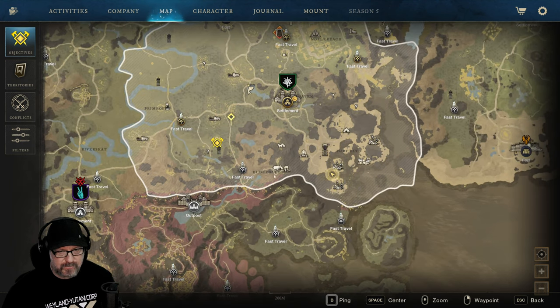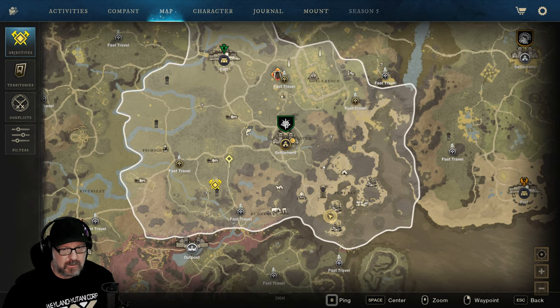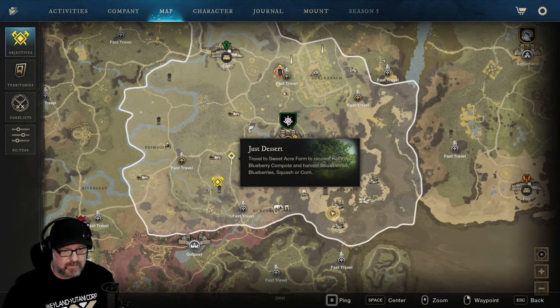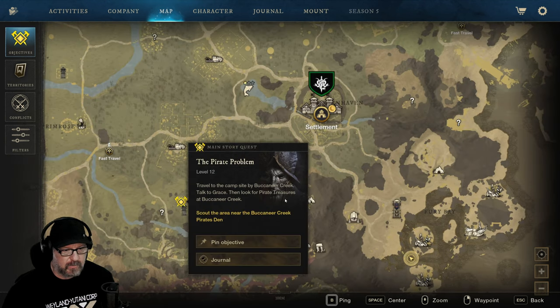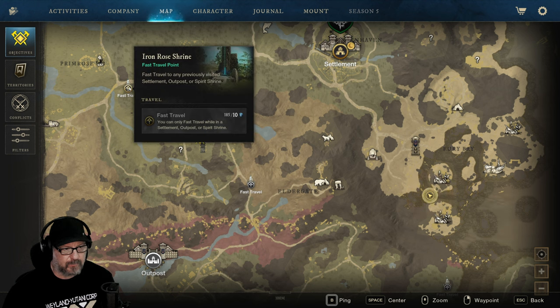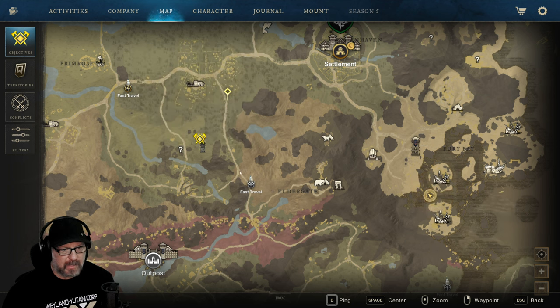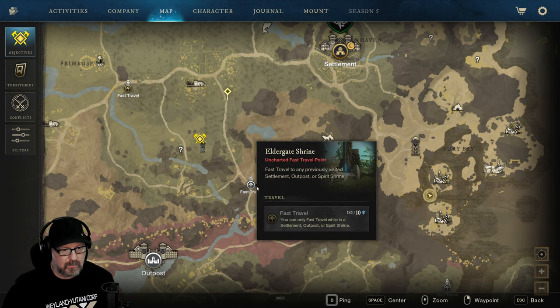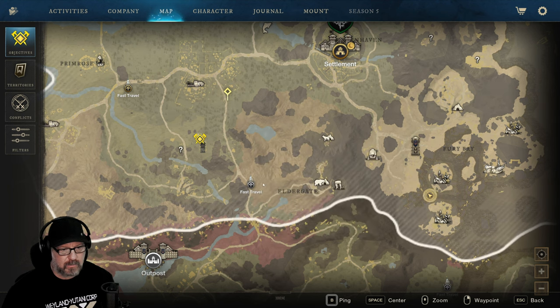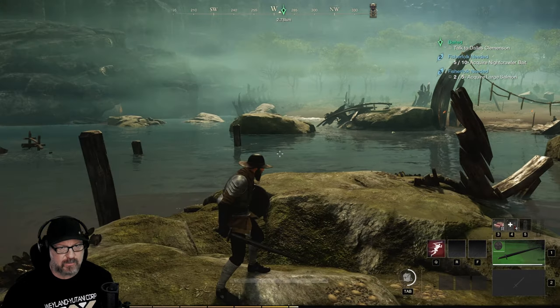We've got a fast travel point I could have gotten. Let's go do this quest — actually, let's do the Pirate Problem. Let's fast travel here. Oh, I can't do it here. Well, then we'll head back. Can I put a mark here? No — we'll just basically head straight to the west.